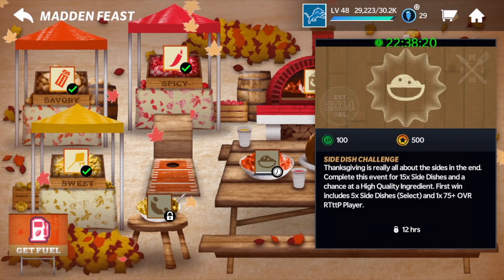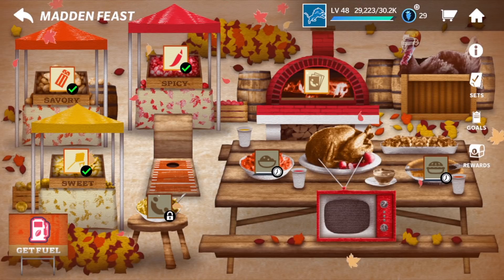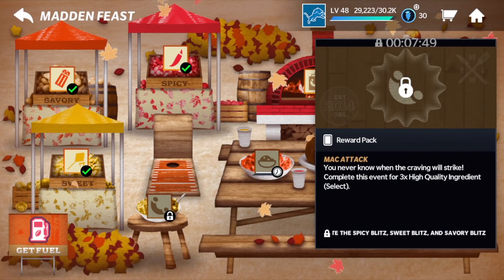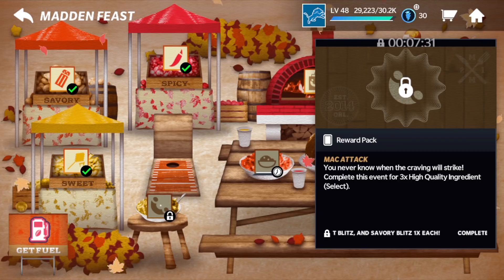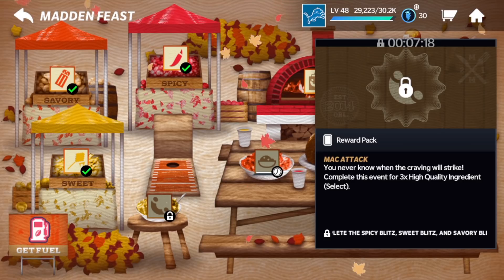I believe with the side dish and pie event as well, all five events that you play give you chances at these high-quality ingredients. The side dish gives 15 side dishes and a chance at a high-quality ingredient — it can be any. I pulled the high-quality cheese. So all events have chances, though it's not 100%. Now there's actually three ways, and one of them is going to be super easy for you guys. One of the things you have to do is the Mac Attack event. What you have to do is complete one each of sweet, savory, and spicy to unlock the Mac Attack event. The Mac Attack event is available for six hours per day — not a six-hour refresh, just six hours per day. It's a free event and you're going to get three times high-quality ingredients.